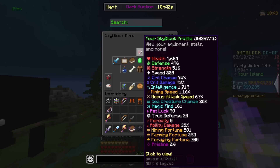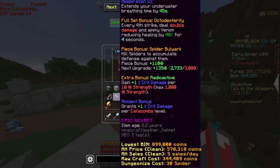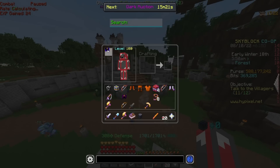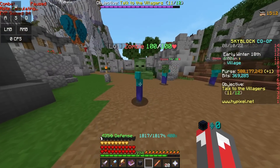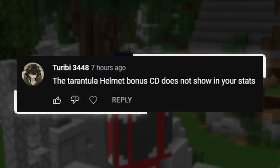Obviously it didn't show up in stats. However, even though it doesn't show up, it doesn't mean it doesn't work — so I'm going to test it. I have the Tarantula Helmet and another Great Spook Helmet, both reforged with Ancient. They should give the exact same stats assuming it doesn't have the bonus. If I put the Great Spook Helmet on and punch this zombie, I'm doing 26 damage. If I swap and put the Tarantula Helmet on, I should also be getting 73 crit damage just like it says — but now if I hit this, I'm doing 34 damage instead. So the ability does work, it just doesn't show up in stats. And because the myth only said it doesn't show up in stats, I guess we can say this myth is confirmed.